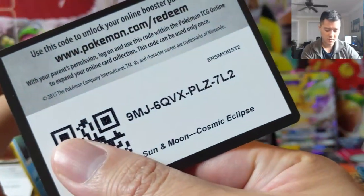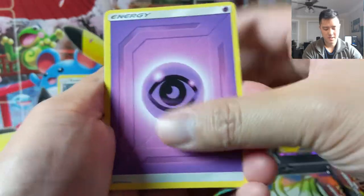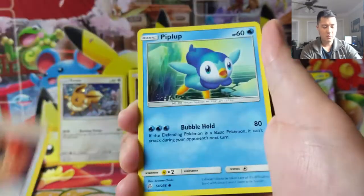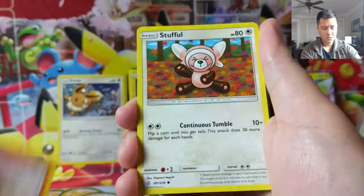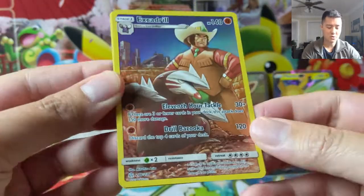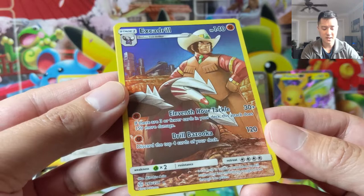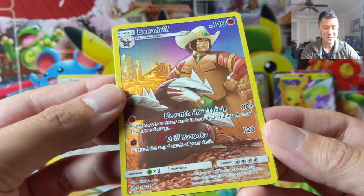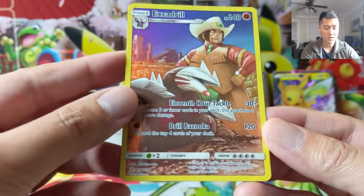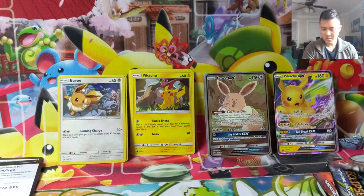Let's do this so we don't show the color of the code card. If you haven't caught any of our PTCGO streams, we do pack giveaways throughout the stream, so if you play the online game definitely recommend checking it out. We do have a character rare — Excadrill with Clay! Pretty cool card. '11th Hour Tackle: if you have three cards or fewer in your deck, this does 180 damage for one energy.' And Drill Bazooka does 120 damage for a single energy — discard the top four cards from your deck. Followed by eight Seismitoad. This character rare is a little off-centered.